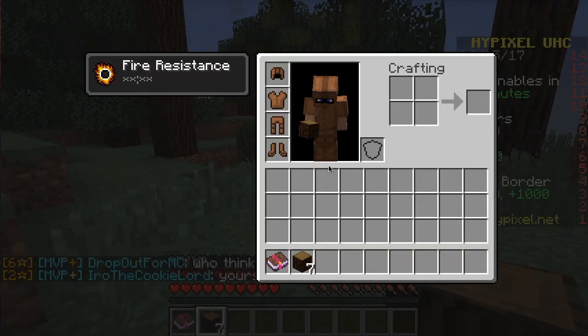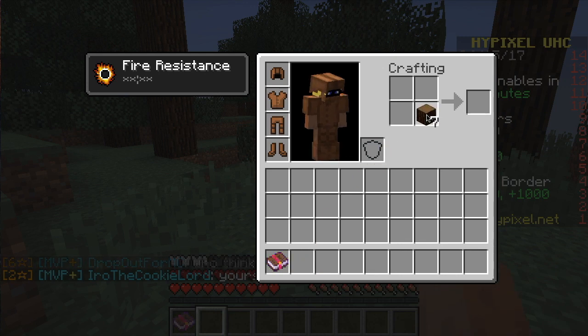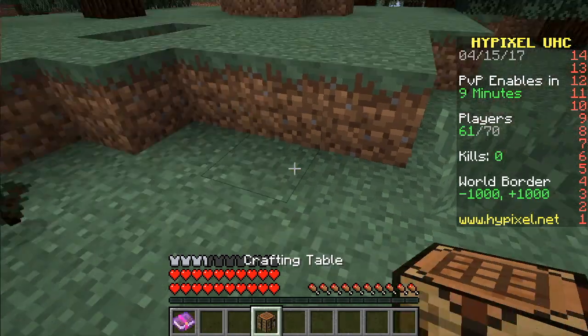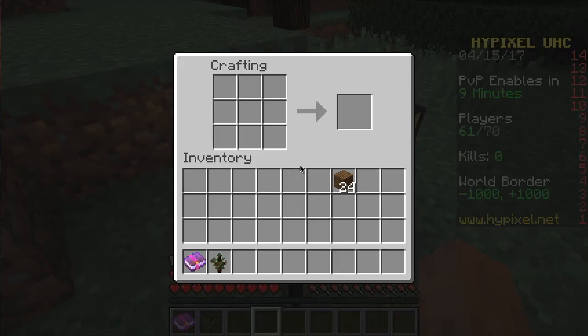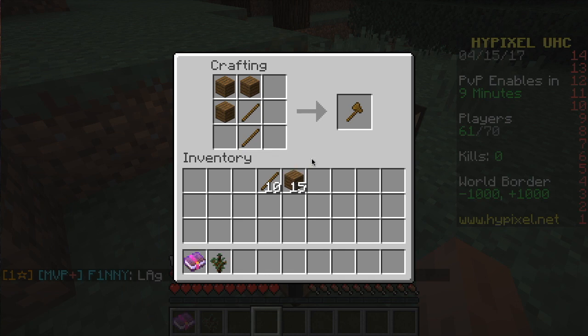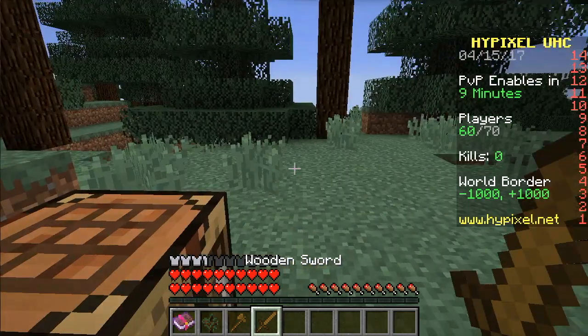I was really looking for more of a vanilla UHC server, but they are hard to find. I also want to find a 1.9 mechanics server, and that's even harder. Of course, I'm not a fan of spam clicking — I like the attack cooldown and using a shield and so on.